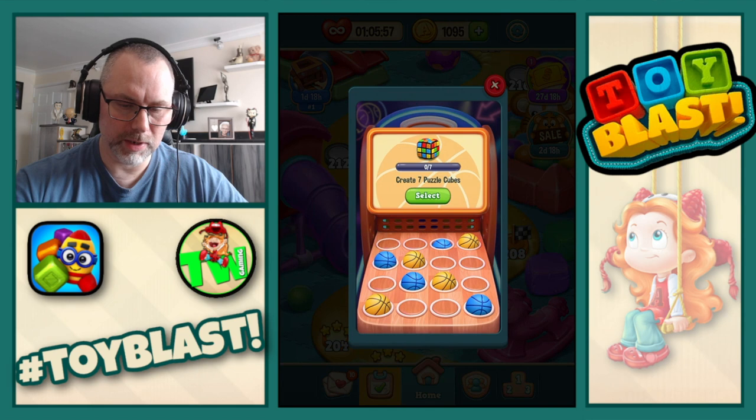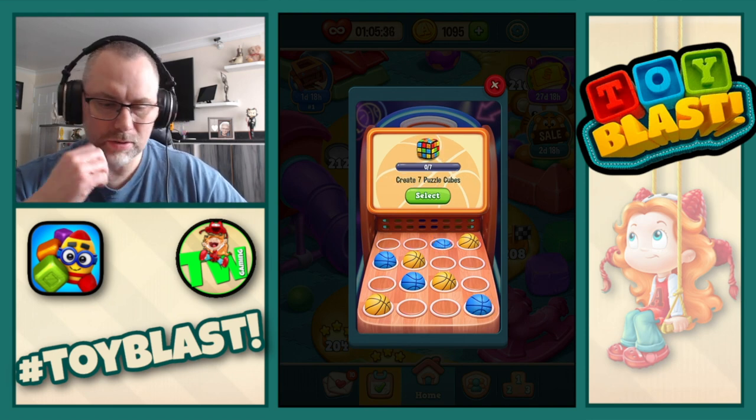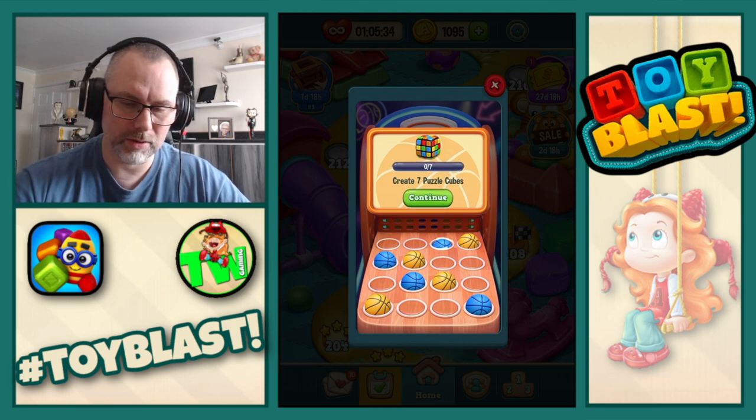So we now move on to the blue basketball. We need to create seven puzzle cubes, win a total of three levels with three stars, collect a total of ten stars, or make three rotors — we've already done that one. So let's do create seven puzzles. Yeah, let's do that.